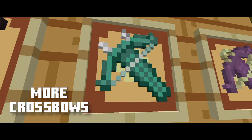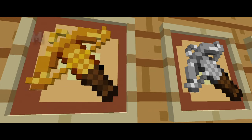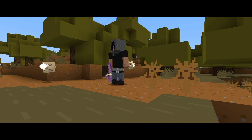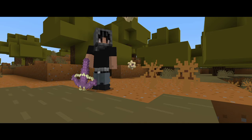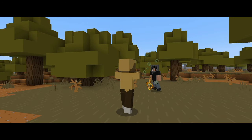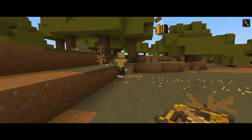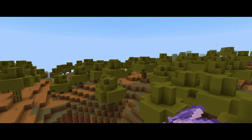More Crossbows adds several new crossbows to the game which look amazing, but their true value lies in their unique abilities. For example, the warden crossbow shoots out sonic boom effects like the warden has, balanced by requiring echo shards to craft its bolts. The shulker crossbow fires shulker bullets that cause levitation, useful for PvP battles. The beehive crossbow fires a shard of honey towards a mob which aggravates a bee to sting it. My personal favorite is the amethyst crossbow that shoots an amethyst sonic projectile.